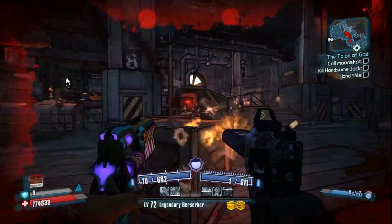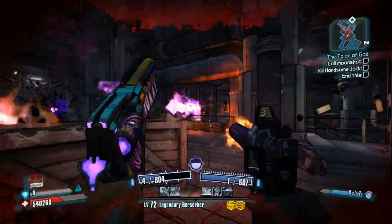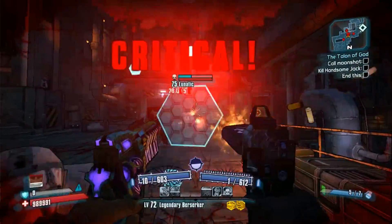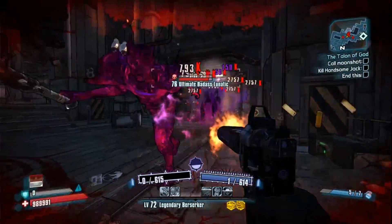This weapon can be used on Zer0 with the skill One Shot One Kill for an increased 30% damage for every shot fired by the Infinity, as well as on Gaige with Cooking Up Trouble for infinite health regen on Gaige as long as the Infinity pistol is out.